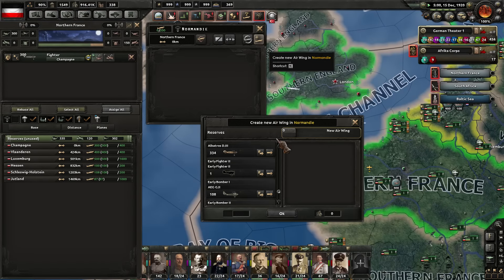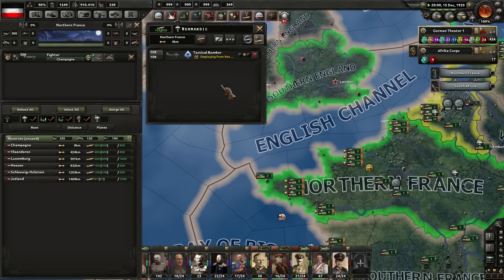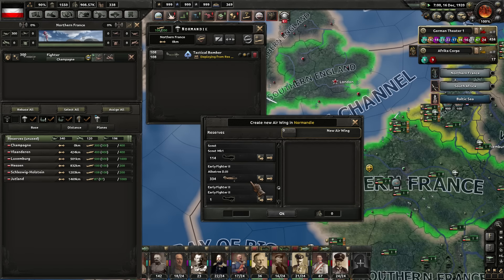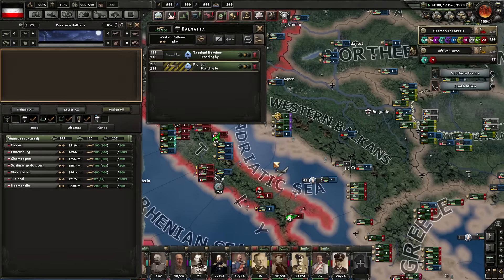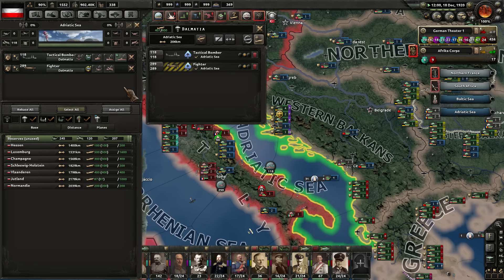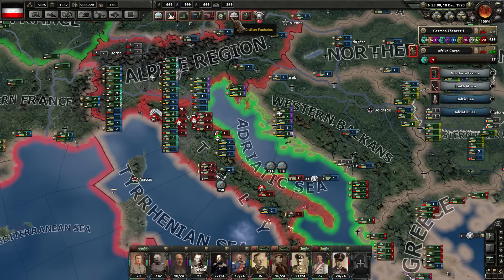Let's double check — nothing out in the English Channel right now. So let's put all of these early bombers out there, and he's going to need some fighters as well. Let's give him 100 there and scale back a little bit to the 200 mark. Set the limits. He challenged in the Adriatic — naval strike and air superiority. That makes me feel good there.